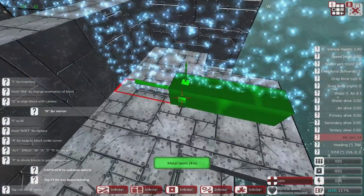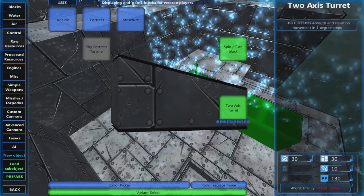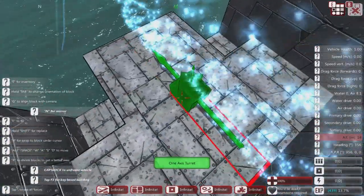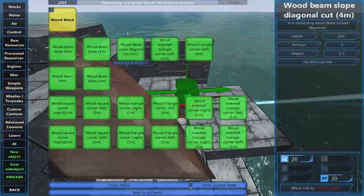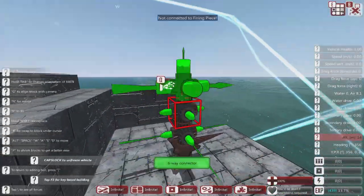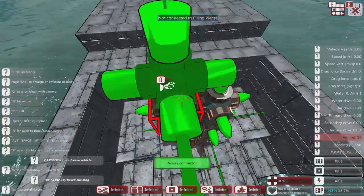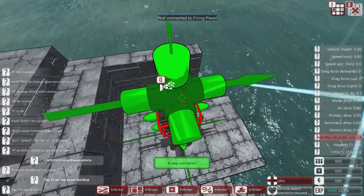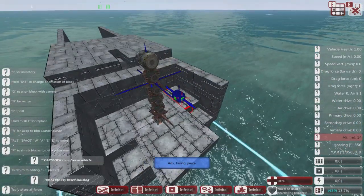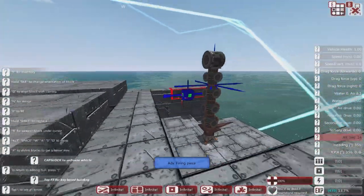We're going to do a new object. I'll go through the ammo routers in a second since we're using turrets. Let's go through the basics of setting up the gun. I'm going to use some six-way connectors to get up to our deck height. Advanced guns can be a little bigger in some regards because they've got quite a few components on the actual turret. We've got the advanced firing piece — this is where we attach all our gun items. That's just two above deck level, which is fine.